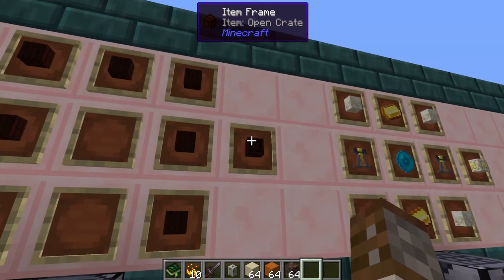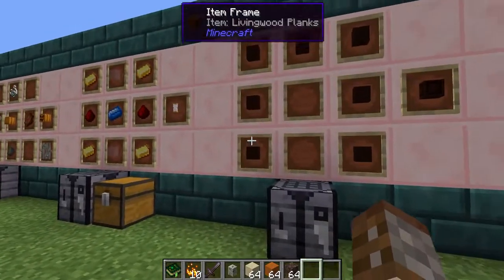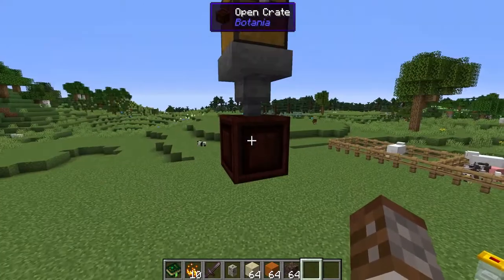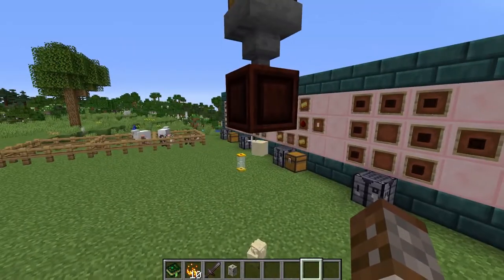Moving on from the hourglass we have the Open Crate. The Open Crate is basically a simple way of having a dropper that is incredibly accurate. This is made using seven pieces of living wood planks, and at the top here we have a hopper — it can accept proper inputs and if we throw in all this sand it will start dropping it perfectly in the center of the blocks below.